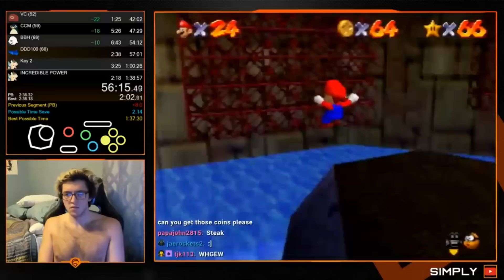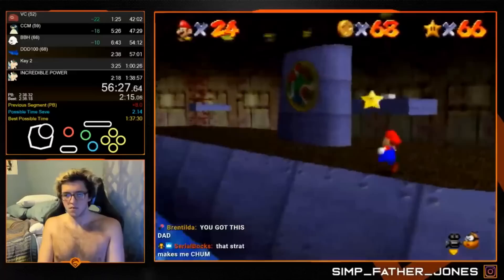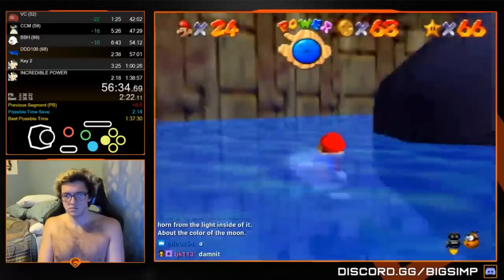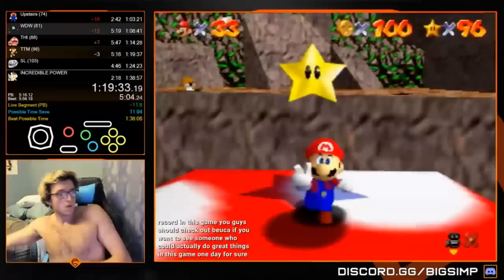Coming out of Vanish Cap, he's ahead by 22 seconds, but then unfortunately loses a good amount of time in Big Boo's Haunt. The next major obstacle is the 100 coin star in Dire Dire Docks, specifically the Submarine section. A combination of precise wall kicks and tight platforming makes this one of the hardest stars in the game — it's also considered to be a major reset point in late game. Due to the nature of the level, he unfortunately loses all of his time save plus an additional 13 seconds. The run is far from dead though, he still has all of upstairs to do.